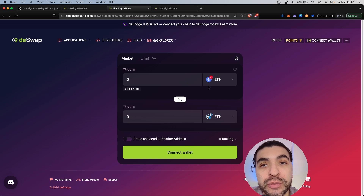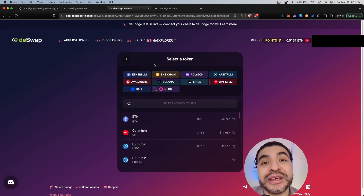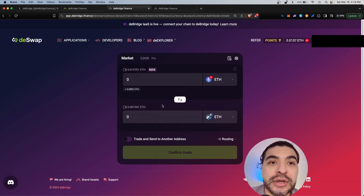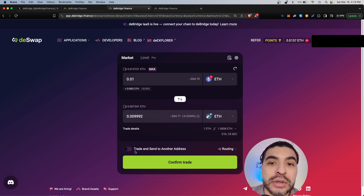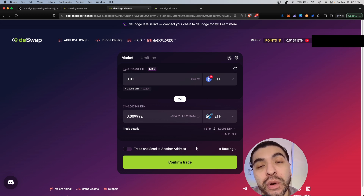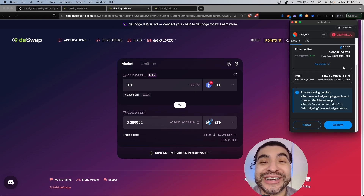You would simply swap from one coin into another, and the objective is to build a swapping history to make yourself eligible for the upcoming airdrop. Let's connect our wallet. I'll pick a cheaper chain to transact with — I don't want to pay too much in gas fees. So let's go from Optimism Ethereum into Arbitrum Ethereum. I'll choose 0.01 ETH and send that over to Arbitrum. You're also free to send this to a different wallet address; I'm going to keep it within the same wallet. We'll hit Confirm Trade.